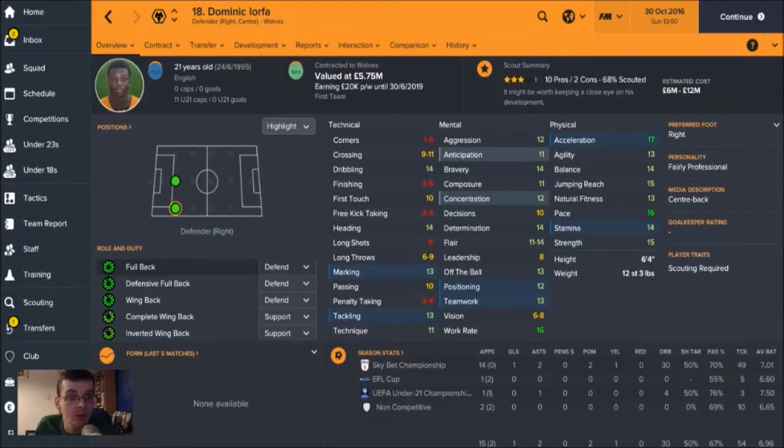Dominic is a fullback — he's a right back but can play centre back as well. The first key thing to pick out is the pace and the acceleration: 16 and 17 respectively, which is very very good. Stamina, strength — all his physical attributes are in the mid to high teens, which is obviously very very good.